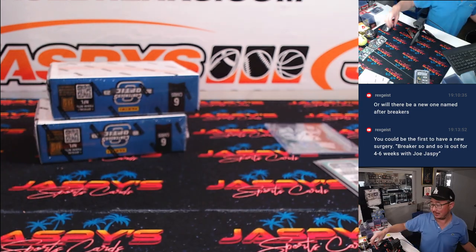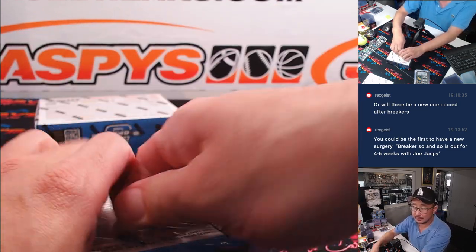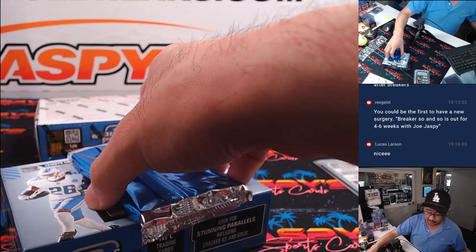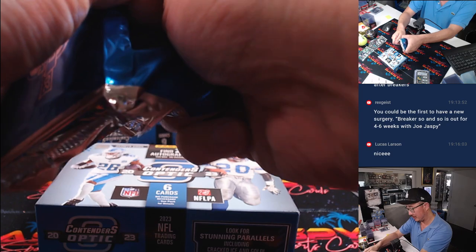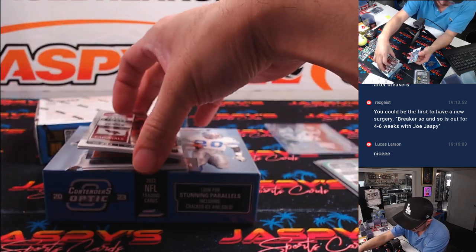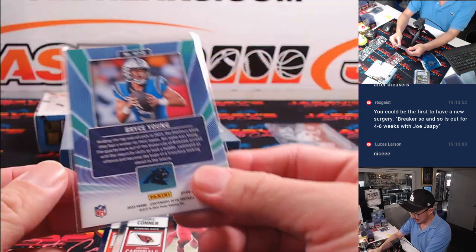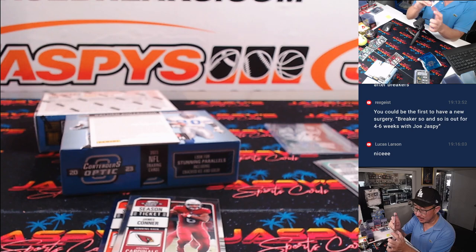70% of the time, last spot Mojo hits all the time. Yeah, I could pioneer a procedure — it would be called like Tommy John, it would be like Joe Jaspi. I'd have to go in and get Joe Jaspi on my wrist. All right, here's Bryce Young winning tickets, and that is not numbered. So that's part of that non-numbered group, along with that Anthony Richardson — a nice little group growing right there.